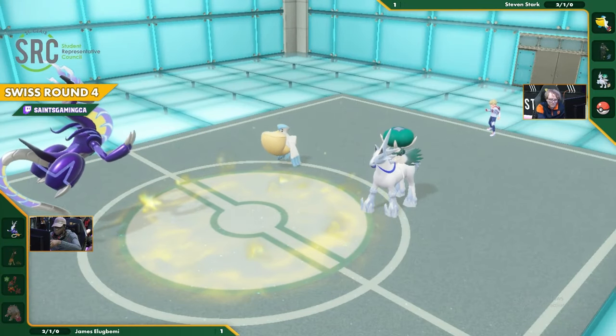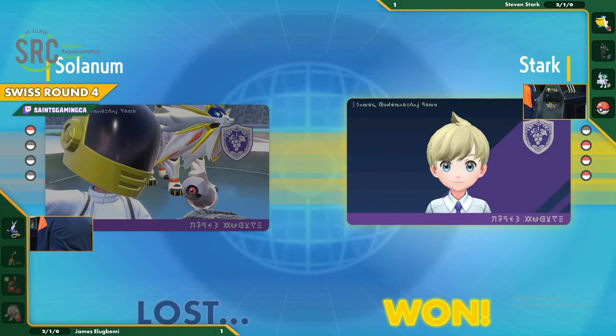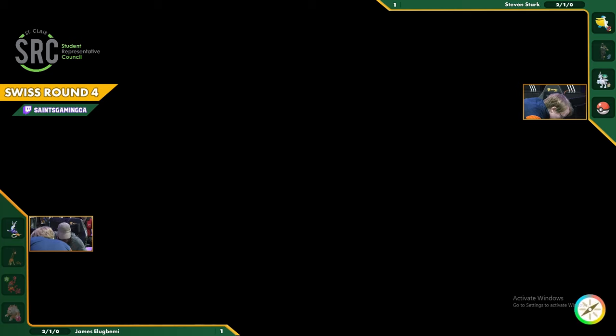Moving on into the Top 4 cut - Steven takes it two to one, coming back after losing the first game, making some incredible plays and winning that set. An incredible battle - this is one of the better VGC battles we've seen today. So fast, no room for error, and it came down to a couple of critical turns where your previous decisions set you up, and you've just got to make the most of the situation every turn.